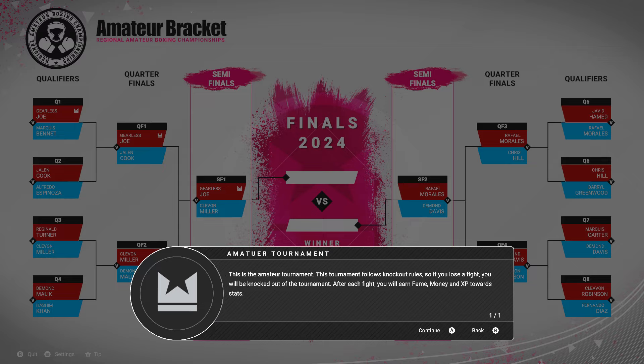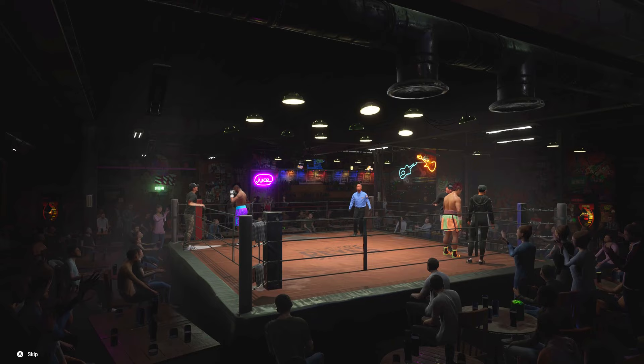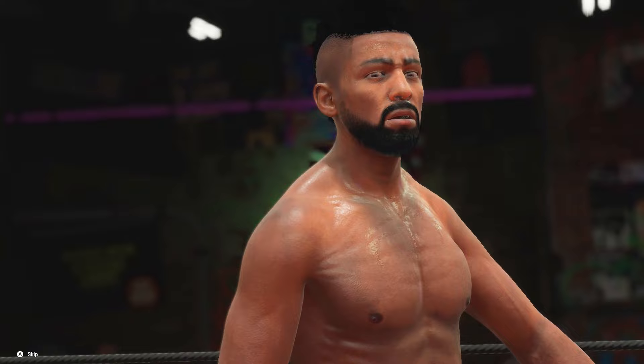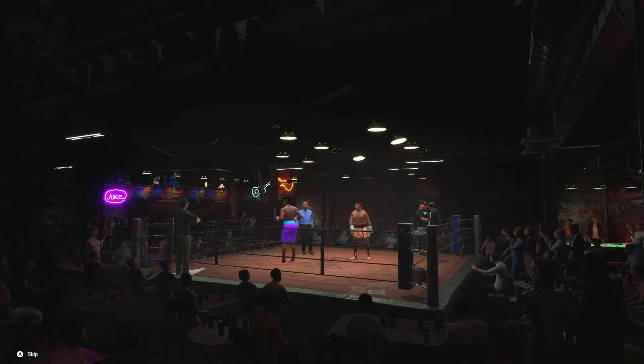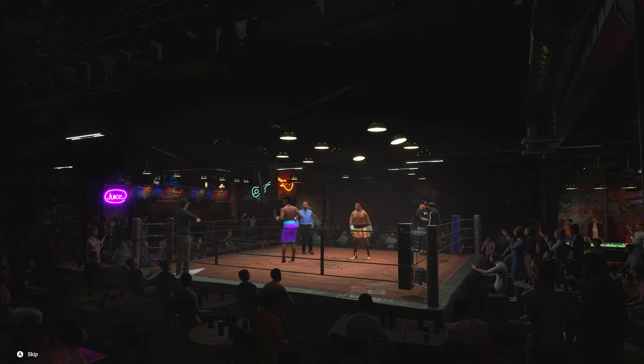We're in the semifinals — first time playing Undisputed in months, this is going to be a breeze. Cleavon Miller, he's five and four but he looks like a big boy. He definitely ate at McDonald's before this fight — and I mean personally I can go for a double quarter pounder with cheese, but he ate the whole menu. I feel like if we go to the body, we'll be good.